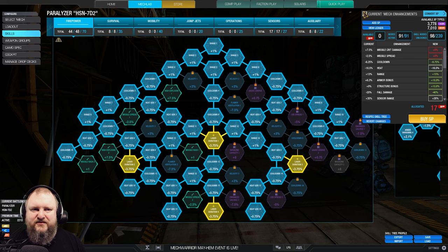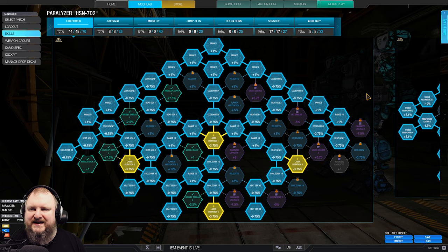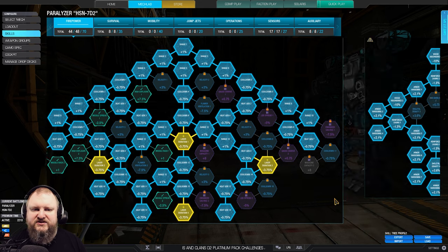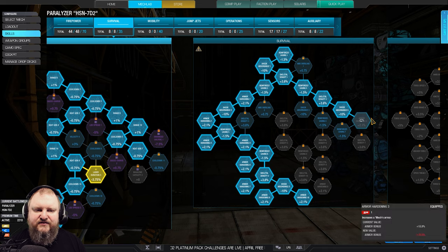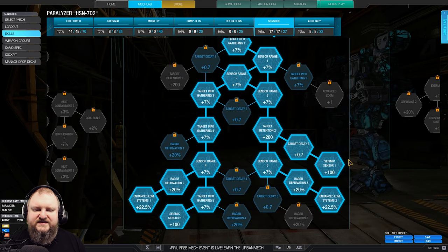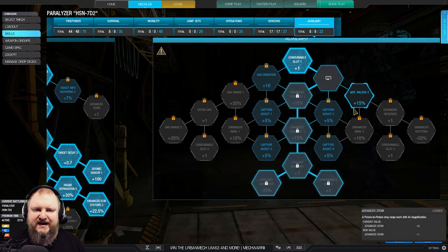For the skill tree, just pause the video if you want to have a look in more detail. Basically we're taking range in the firepower tree, heat gen, and laser duration. Then we jump into the survival tree — left-hand side plus right-hand side armor hardpoints. Then we jump straight into sensors: seismic, and more importantly ECM 1 and 2 — must-have.